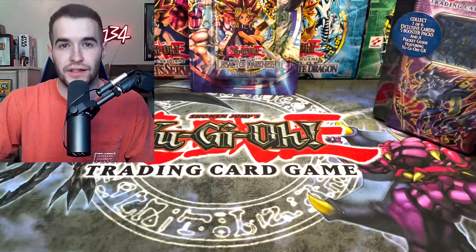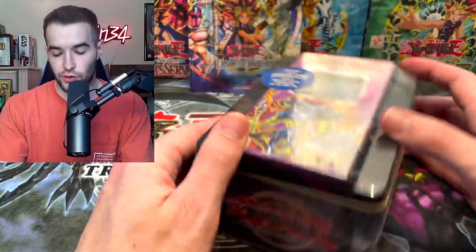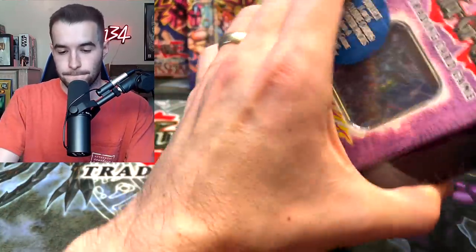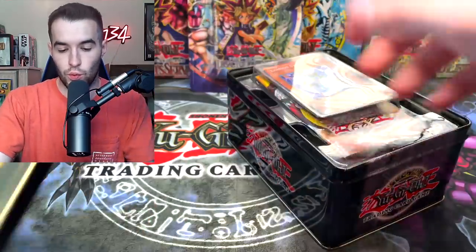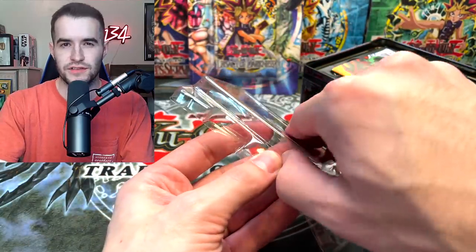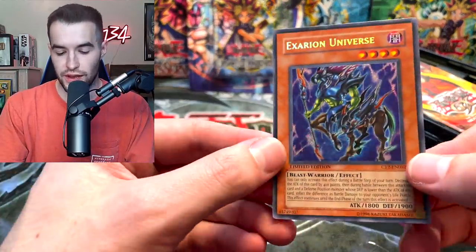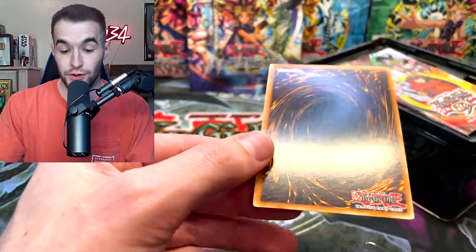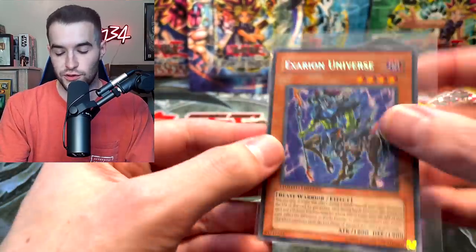We pulled one Ultimate Rare - that's not too bad. Let's go into this Tin first and then we will do the Blister. I think that's the correct order because that's first edition. Let's open this bad boy up. Let's check the promo - how will the promo be? I haven't opened a 2005 Tin since every 2005 opening, I think. We have the Exerion Universe. The back looks pretty good, overall pretty good condition. Do you play this in GOAT format or do you not? That is the question - it is debated amongst GOAT format enthusiasts.